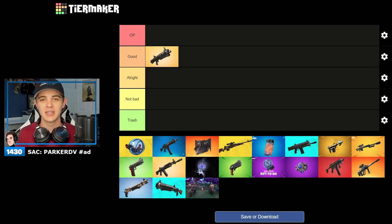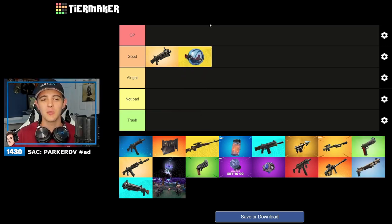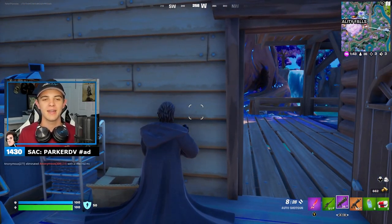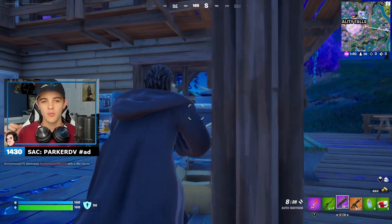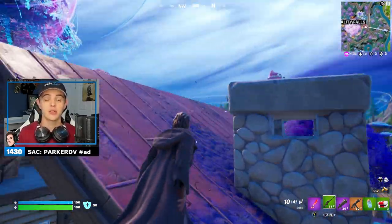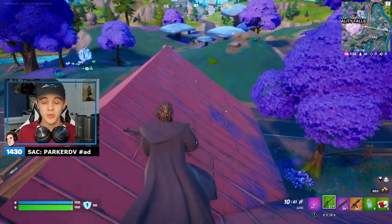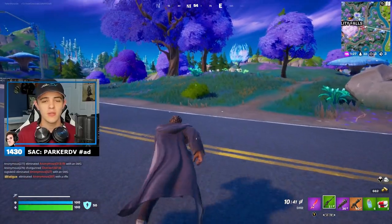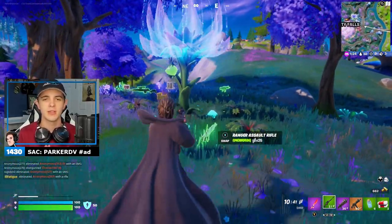Next up we've got the baller. This is not a new item, but it returned this season. The last time we saw it I'm pretty sure it was in Chapter 2, maybe even Chapter 1. I'm going to put it under good. I would put it under OP because when they first came out they were OP, but they added a charge that runs out when you boost. However, you're so protected in this thing and it's got a grappler on the front — you can fling around the whole map. I freaking love the ballers.